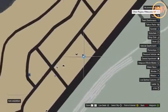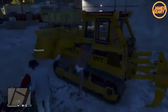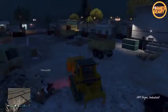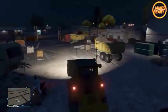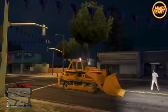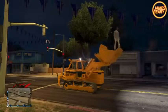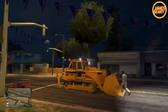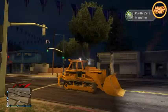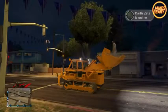Next up we have the Bulldozer, currently one of my favorite vehicles to mess around with. It's pretty hard to get to spawn — it only spawns at night for me personally. If you go there at night or early in the morning, the Bulldozer should be there. It's at the construction site in the small town. Just mark it on your waypoint, head over there at night or early in the morning, and simply hop in. What's cool about it is you can actually lift up cars and people, and have some fun going through shenanigans with your friends.